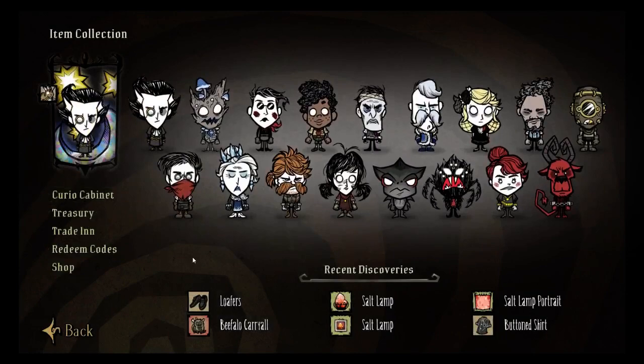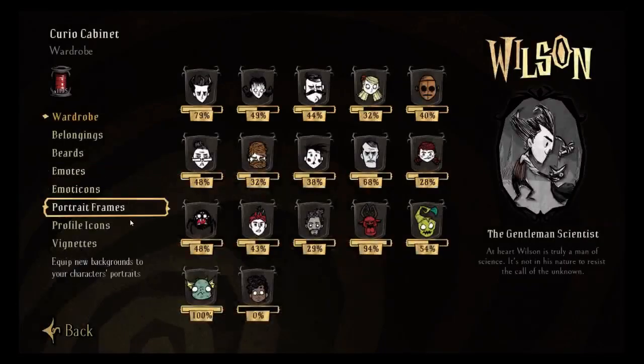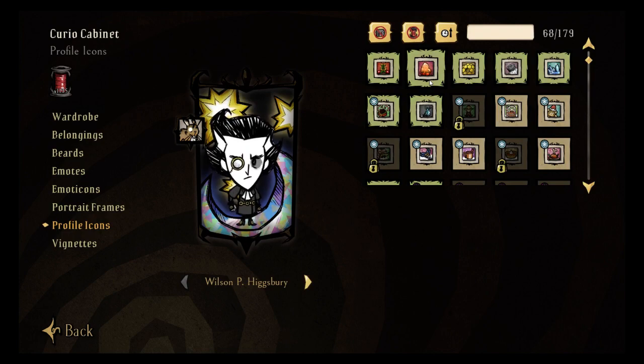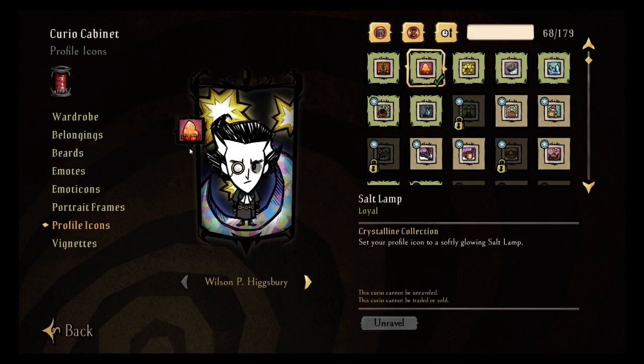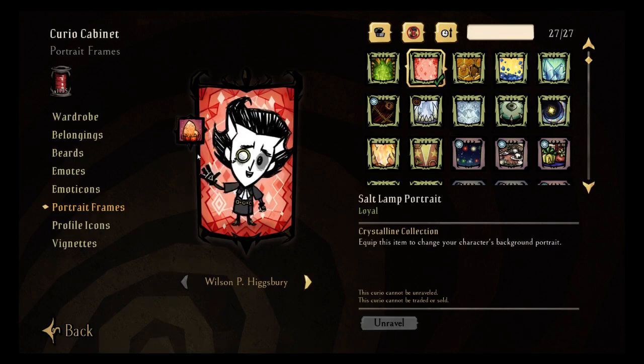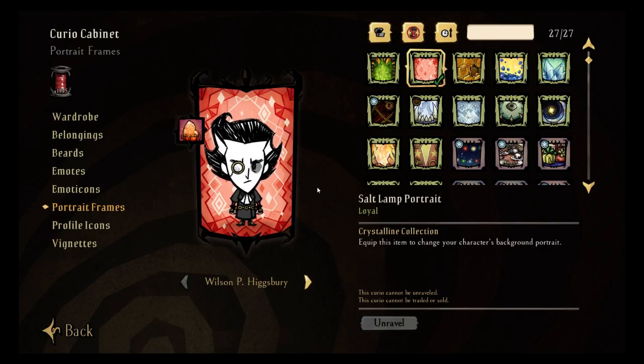For 20 to 30 minutes of watching a Don't Starve Together stream on Twitch, you get the salt lamp icon, which is very nice — it's got a nice little maroon color to it, very pretty. I'm going to stick with the bunny though, because that one's my personal favorite, it just looks cute. Aside from that, if you watch for two hours you get this very beautifully done background in nice light reds, pinks, whites, and dark reds. I absolutely fucking love it — it's genuinely, absolutely gorgeous.